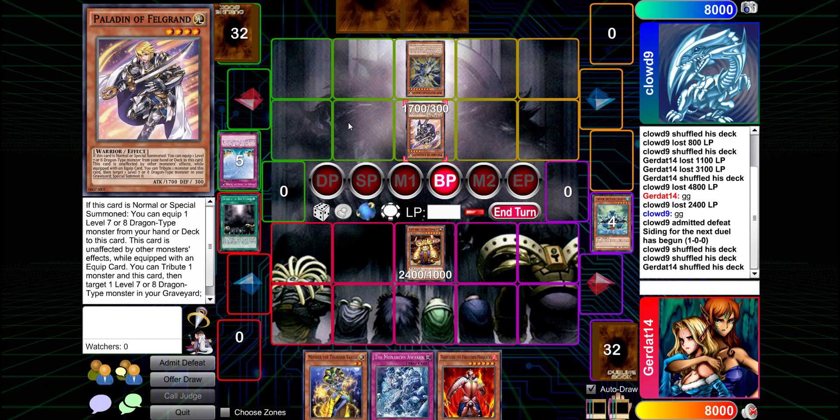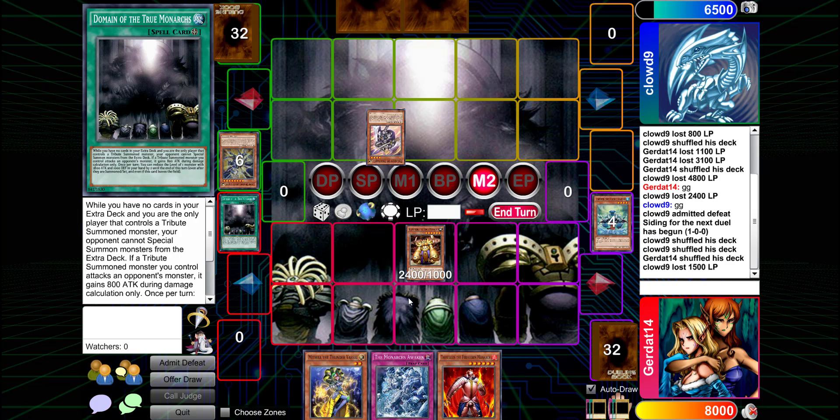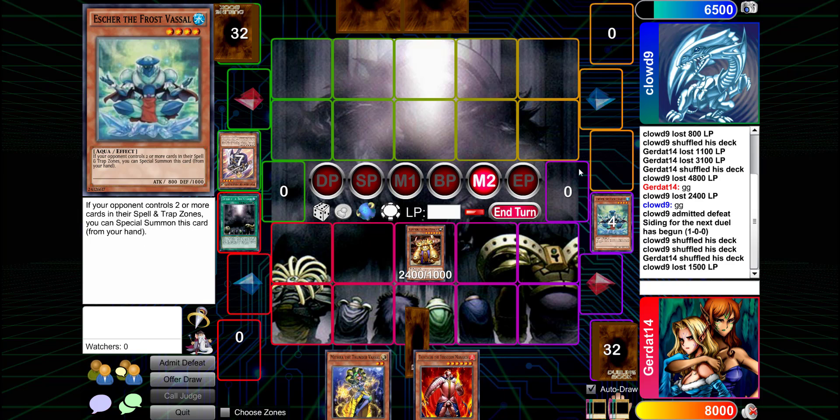I'm going to have Grand Mark attack over Paladin of Felgrand. He's 3200, and during the damage step that Domain really kicks in. I take 1500. To the grave, and I will set a card.